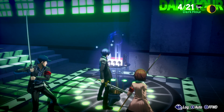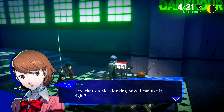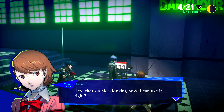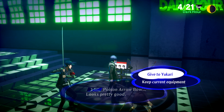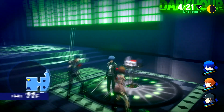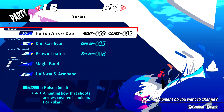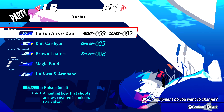This first one on Floor 11 gives us a Poison Arrow Bow — a powerful new bow for Yukari. When you get a piece of equipment that is stronger in attack power than what a party member is currently wielding, they will ask to equip it. We can give it to Yukari — yes, thanks, I'll take good care of it. I actually kind of dislike this mechanic because it doesn't give you an opportunity to look at what the weapon can do before you get a chance to equip it.